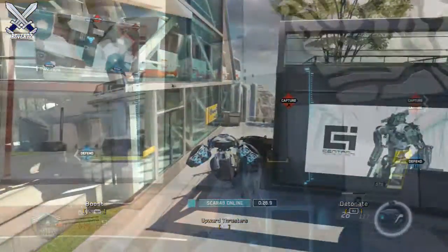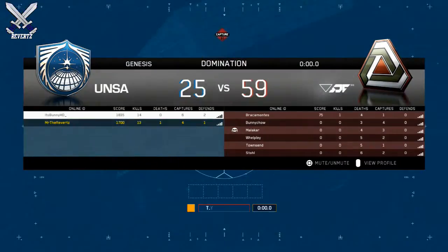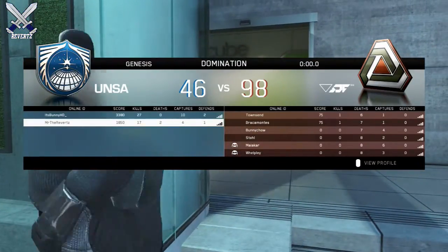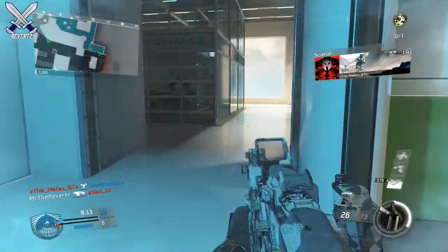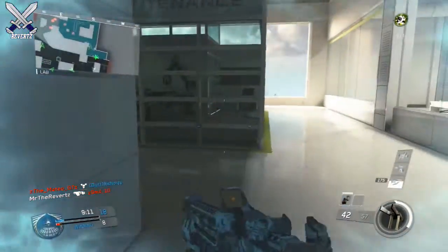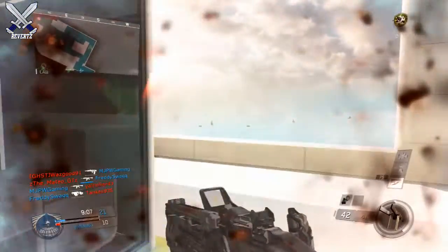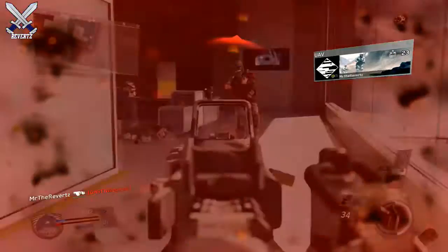But there's a simple solution around this. All you have to do is as soon as you call in the scorestreak, bring up your leaderboard, and that's gonna cancel out that weird animation — you guys gonna see that on screen right now. This is a simple way to get rid of that, and this mainly happens to some of the scorestreaks that you have to control. So like the Scarab, the Thor, the Trinity Rockets, the RCA, and the Apex are the ones that I find to be the most useful with this strategy.